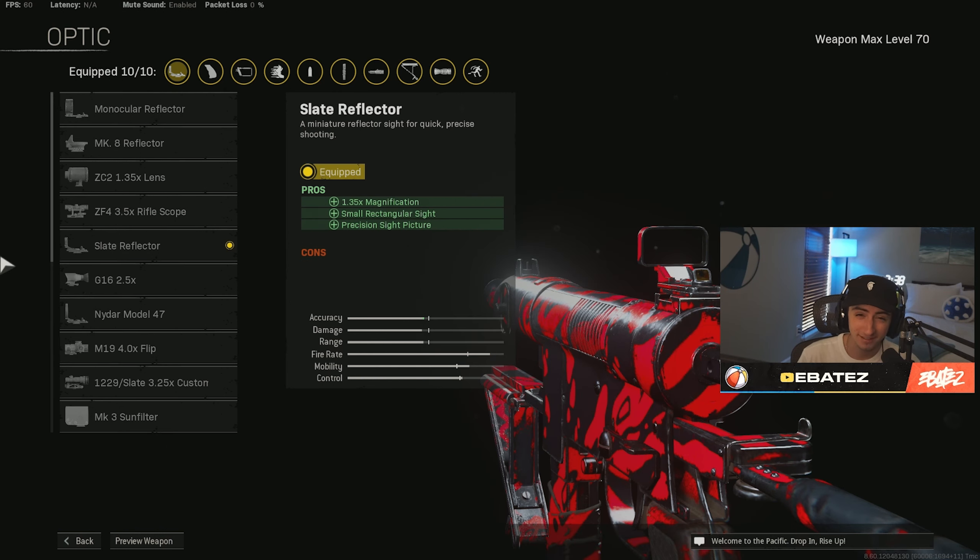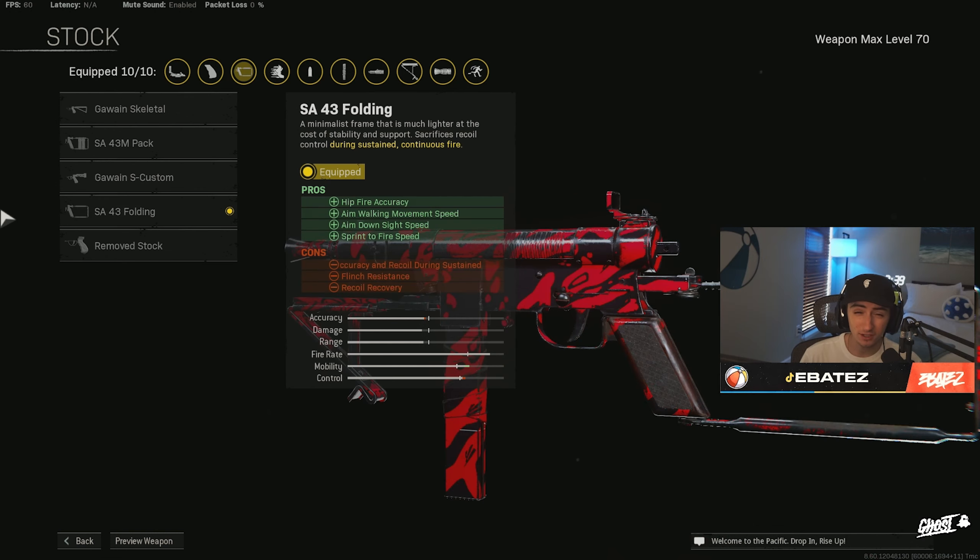For our sight we are using the Slate Reflector. In my opinion this is the cleanest sight especially on the SMGs for Vanguard, so go ahead and throw on the Slate Reflector. Moving on to the stock — this is a little bit different — we are using the SA43 Folding Stock.